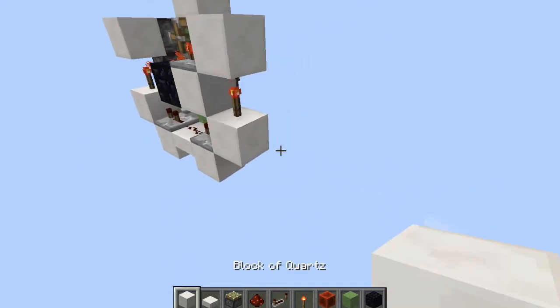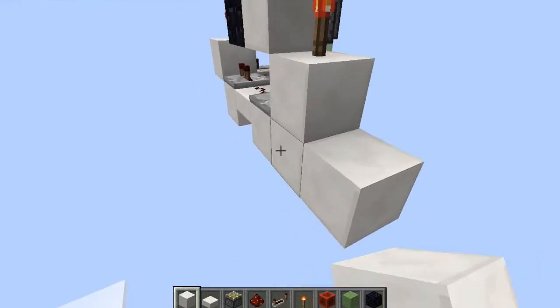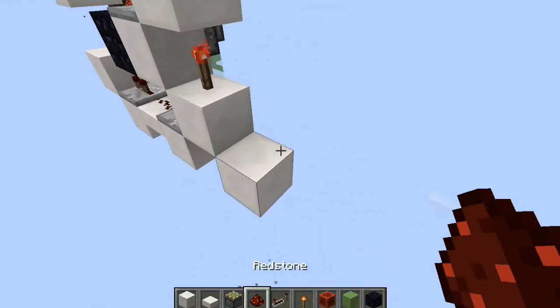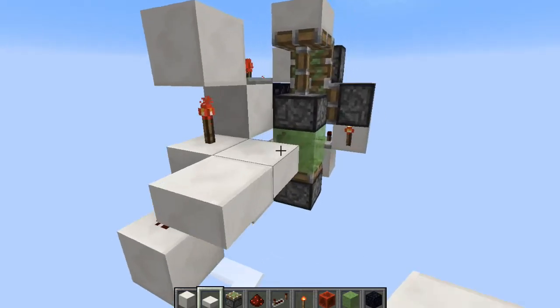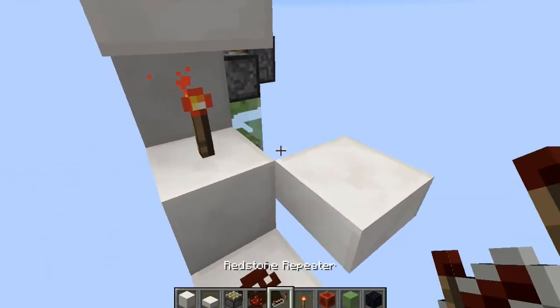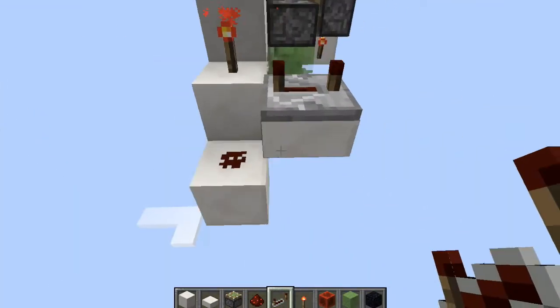Now we're going to come around this way and place a piece of redstone dust and a half slab right there with a repeater on four ticks.